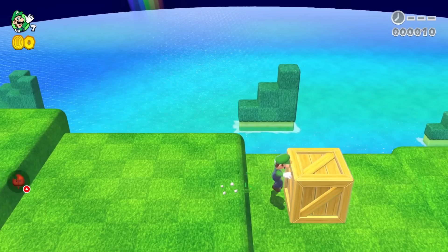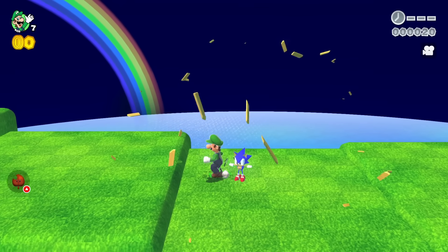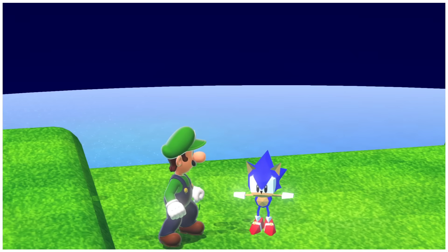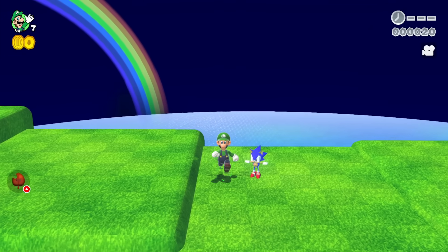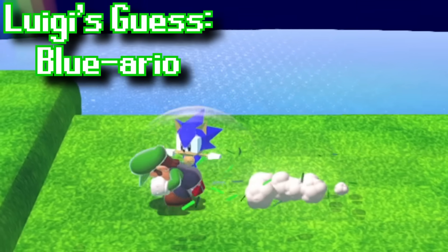Is Luigi going to be able to save Mario? He opens the next box. Leave a comment if you know who this character is. Luigi guesses: 'He's Blue. He's Fast. It is Blueario.' The host shouts 'No!'